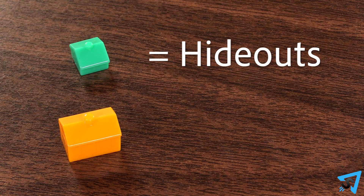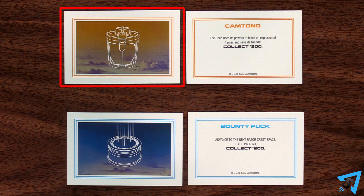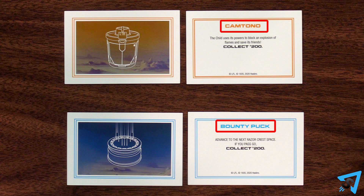Houses are called hideouts, and hotels are called common houses. The Chance and Community Chest decks are also renamed to the Camtono and Bounty Puck decks. Other than that, the rules are exactly the same as regular Monopoly.